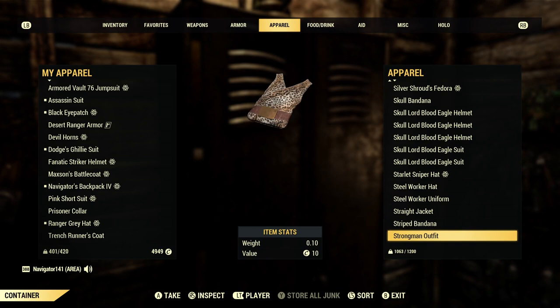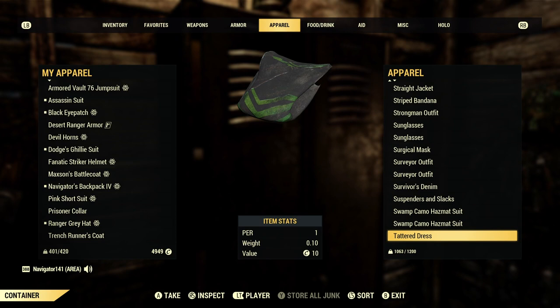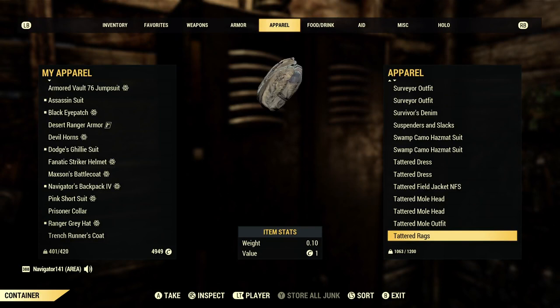The Steelworker stuff. Strongman outfit — I recently picked this up just so I could have one. Some sunglasses. Swamp Camo Hazmat suit. There's my Tattered Field Jacket. Tattered Rags — actually the Radstag Hide Outfit is going to be a lot better than the Tattered Rags one. Tinfoil hat — always a classic. Tinkerer's goggles — a new item that came with the Pitt update, they're kind of cool.